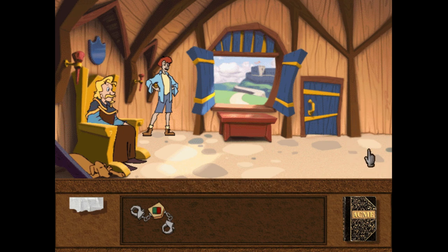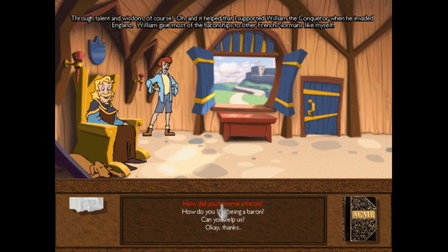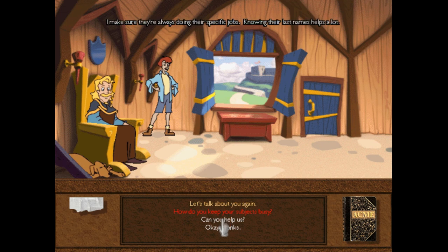Now I talk to the Baron. Hello, welcome to my castle. I am Baron DuPont, a peer without peer — I am also the ruler of this castle, through talent and wisdom, of course. It helped that I supported William the Conqueror when he invaded England. William gave most of the baronships to other French Normans like myself. These Saxons don't like having a foreign baron ruling them. To prevent them from rebelling, I must keep them very busy. I make sure they're always doing their specific jobs — knowing their last names helps a lot. That's a little clue of what we're going to do next.